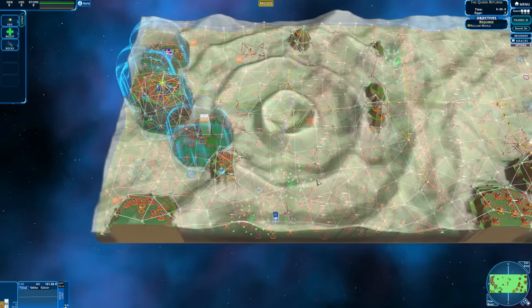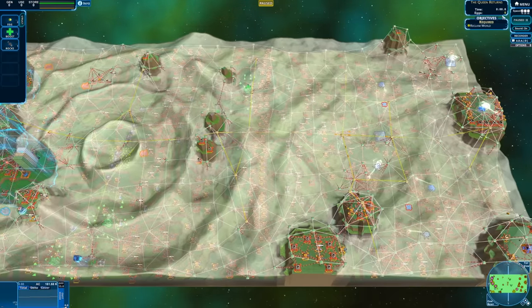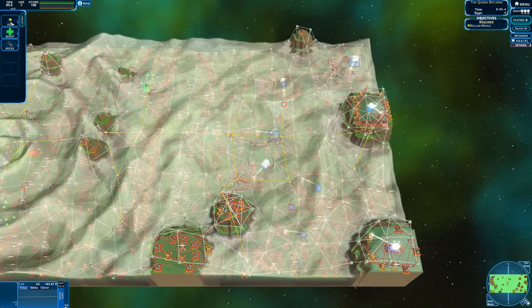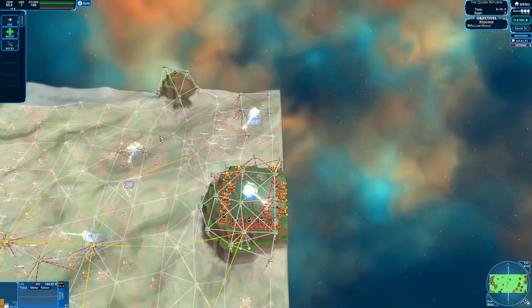Similar to the queen of the Zerg in StarCraft, we're overlooking this planet and we have to ask the question: how are we going to take it over? We can start with bombarding things. One of the things we can do is spawn an egg every 15 seconds, and we're going to be able to use those.